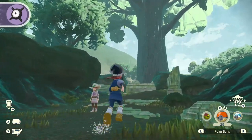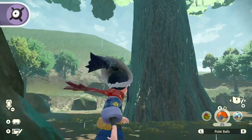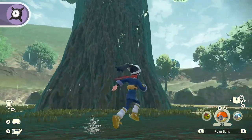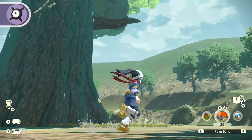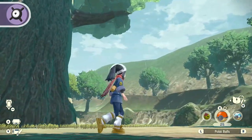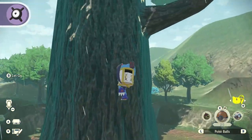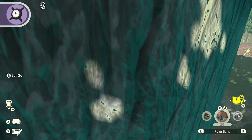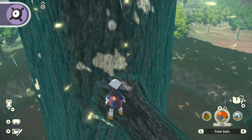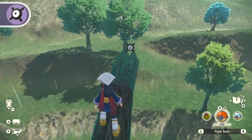From the Grand Tree Arena, walk past the main entrance gate towards Kleavor's boss arena. Circle to the back side of the Grand Tree and look up to find a single branch jutting out. Climb up to the branch using Sneasler, dismounting so that you stand on the branch. After your climb, capture the awaiting Unown X.